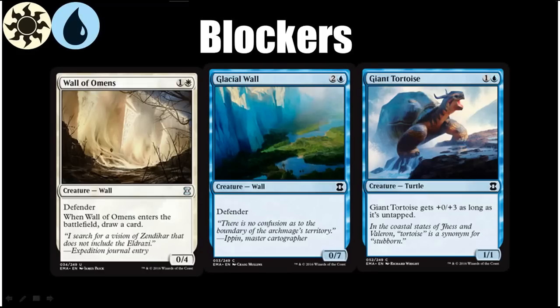Let's talk about another important aspect of the Blue-White Skies deck: blockers. A good Blue-White Skies deck can also clog up the ground so you're taking less damage than your opponent is taking in the air, making sure you win your race. There are three good cards in white and blue that are at their best in this archetype because of their high toughness. Wall of Omens I think is the best of the bunch because it draws you a card while also being a good blocker. Glacial Wall is a complete chore for your opponent to take down, and Giant Tortoise will basically always be a 2-mana 1/4 in this deck, making it pretty solid, though you play Wall of Omens and Glacial Wall over it most of the time.